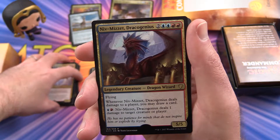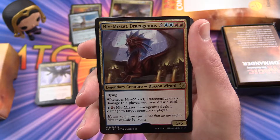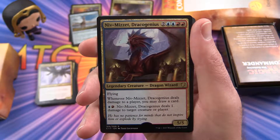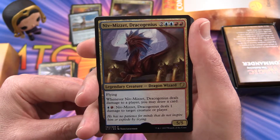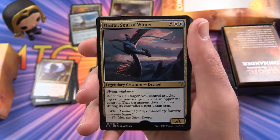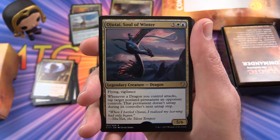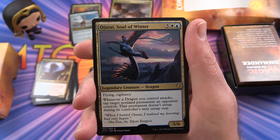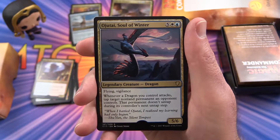This is Niv-Mizzet, Dracogenius. Whenever Niv-Mizzet, Dracogenius deals damage to a player, you may draw a card. For 1 island, 1 swamp, Niv-Mizzet deals 1 damage to target creature or player. He's a 5/5. Ojutai, Soul of Winter — with flying and vigilance. Whenever a dragon you control attacks, tap target non-land permanent an opponent controls. That permanent doesn't untap during its controller's next untap step. Here's a 5/6 for 7.